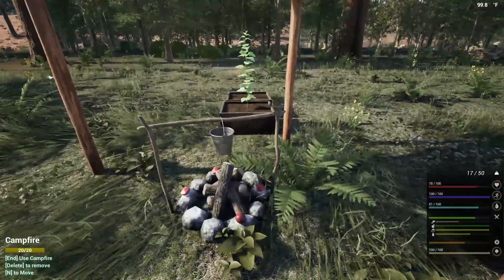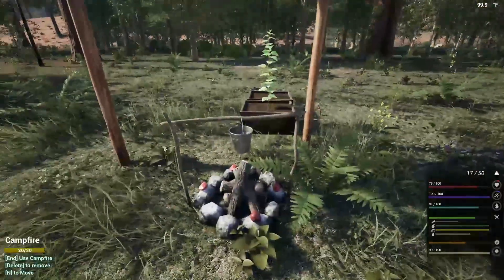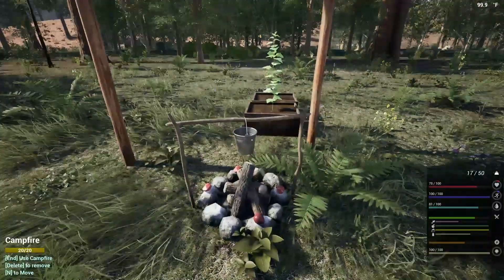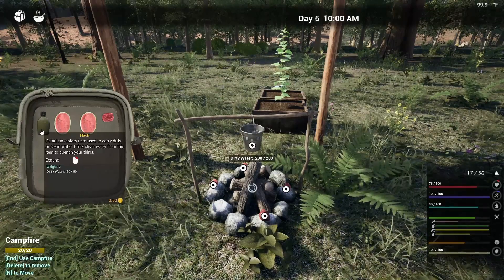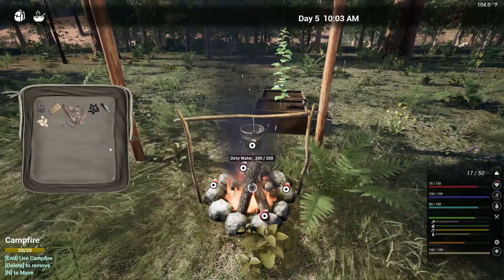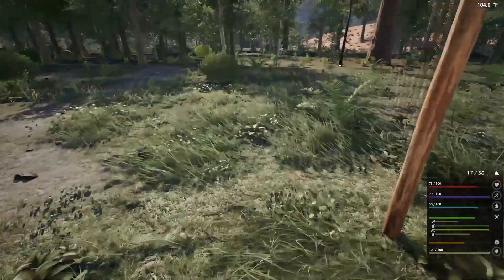Okay, we've got to find one more animal. One more animal and we'll have our quiver. I've got 40 dirty water left, so we're starting this and we'll use the dirty water to put it out when they're all done cooking. In the meantime, let's go collect some rocks real quick.